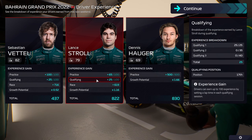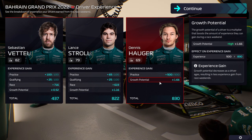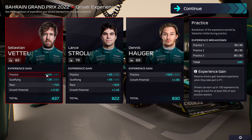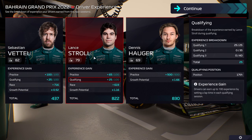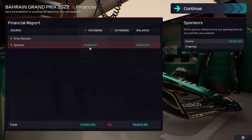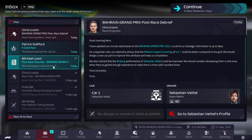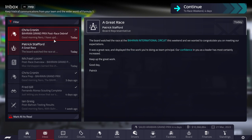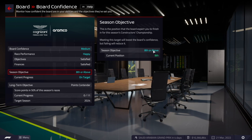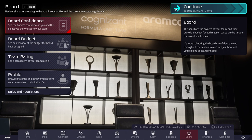Neither Stroll nor Vettel have the best growth potential, and neither does Hauger, sadly — I believe Behrman had a better one in our previous save. But it's still not completely bad. We'll have to see how the stats distribution goes for Vettel and Stroll. We're expected to make 3.8 million. The board is very happy with our 12th place finish. We are currently 8th in the standings with that 12th position finish. We have another race weekend in 4 days in Saudi Arabia.